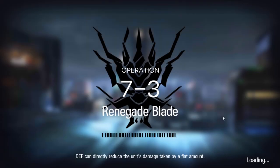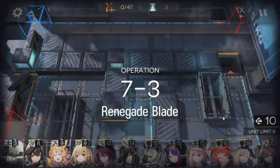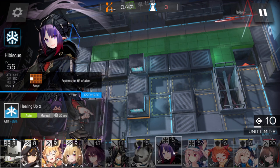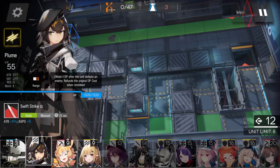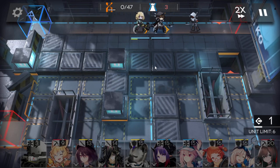Let's do this. Instead of Spot, if you have a third medic you can use them, even if they're at Elite 1 level 1, that's okay. Start deploying vanguard here, and a single block vanguard here.